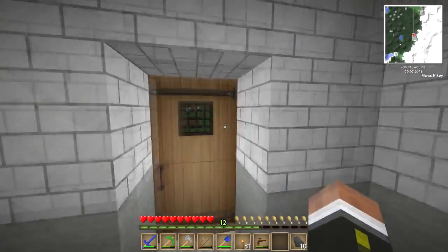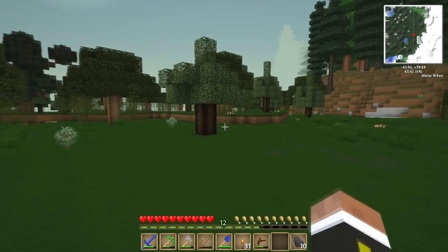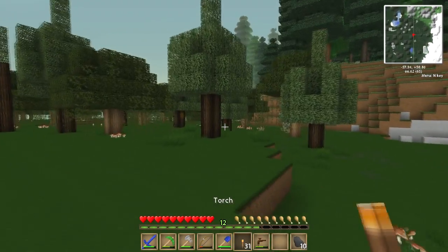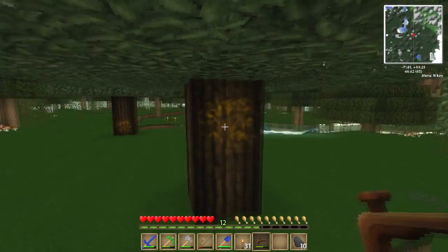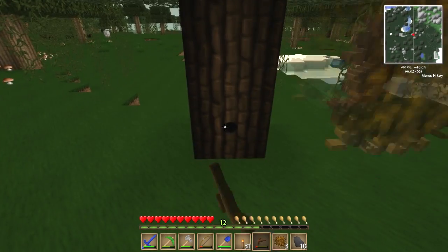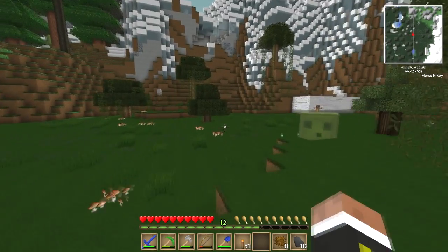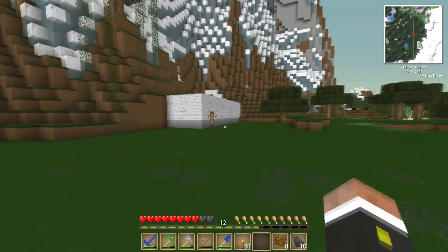Hopefully it's not night time. Let's go and get some resin. It's a rather small rubber tree, but there's some more rubber trees over here. That's a torch, not a tree tap — there we go. We've got eight, so that'll do for now. That slime's coming for me — we'll ignore him because he's a pain in the arse. Get off!